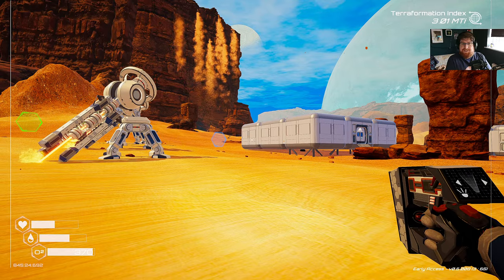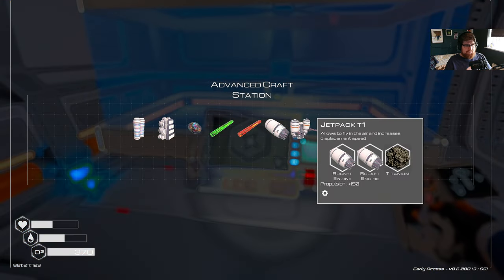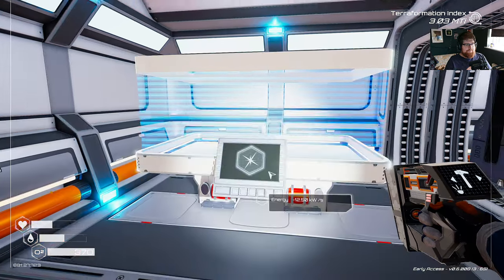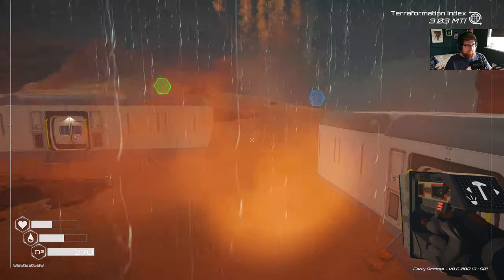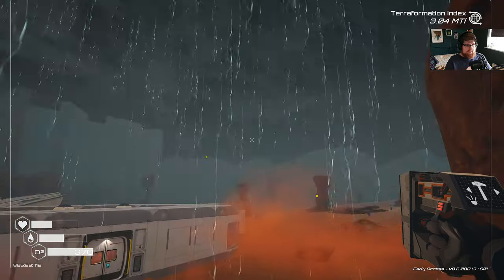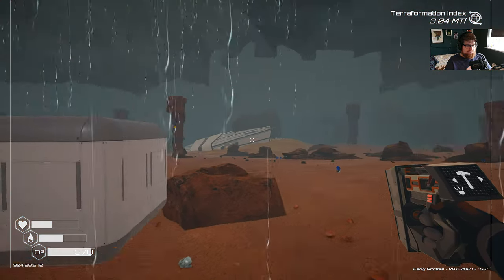Let's get some building done, shall we? First up, I declare this base: Red Base. Next up, I want myself a bloody jetpack. Woo-hoo! Oh, I'm flying, baby! I'm flying. I'm sort of flying. I'm kind of falling now. It's more of a hover — more of a lazy hover.